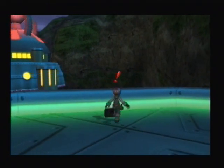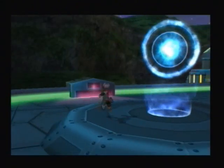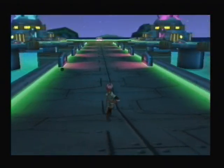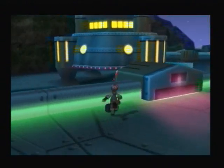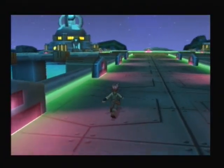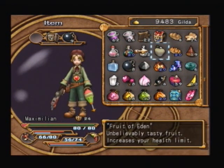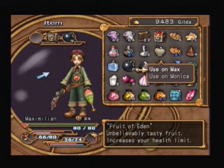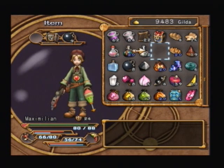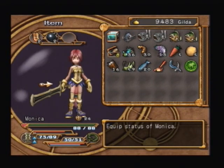Another chest — yes! We've got a chest. There's one right here with a potato pie. Let's use that. And I've still got a Fruit of Eden there — I thought I'd used one. Monica's health looks okay, so we'll use the Fruit of Eden on Max then. There we go. And you can have the potato pie. 28 defence — awesome!